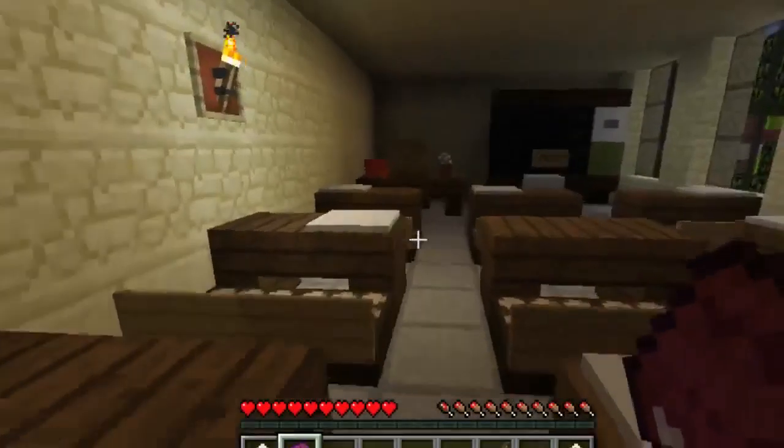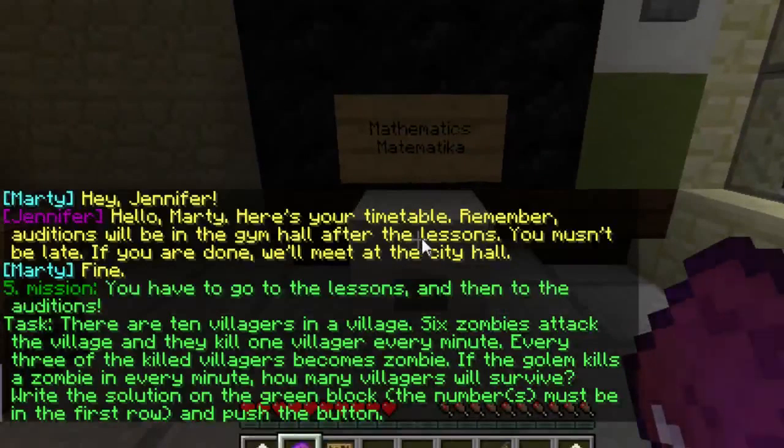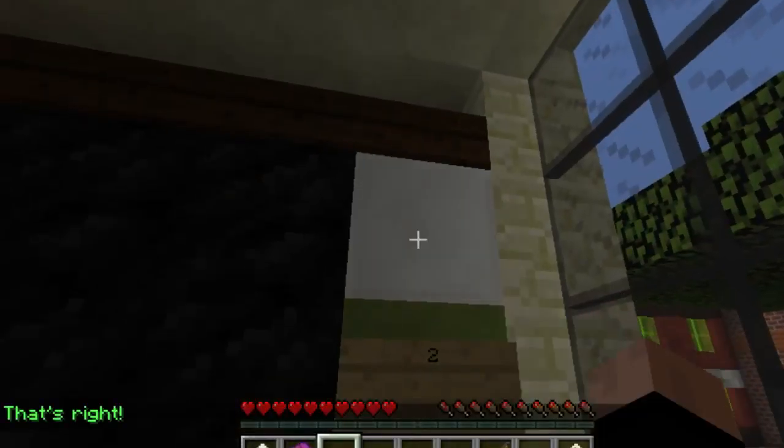Mathematics class: 'There are ten villagers in a village. Six zombies attack the village and they kill one villager every minute. Every three of the killed villagers becomes a zombie. If the golem kills a zombie every minute, how many villagers will survive?' The solution goes on the green block. Okay: six zombies attack, one villager killed every minute, golem kills a zombie every minute - that's six minutes for the original zombies. In that time two villagers came back as zombies, so two villagers are left. Excellent!